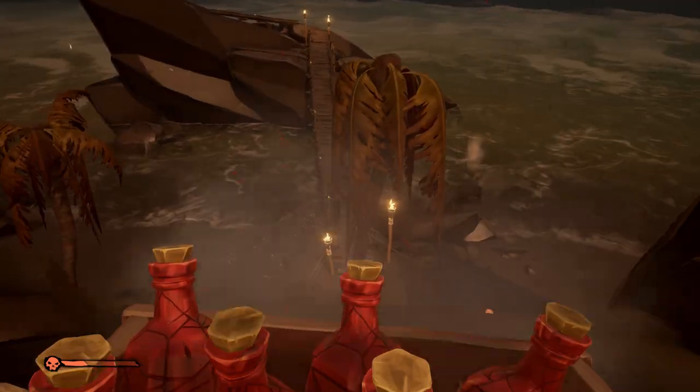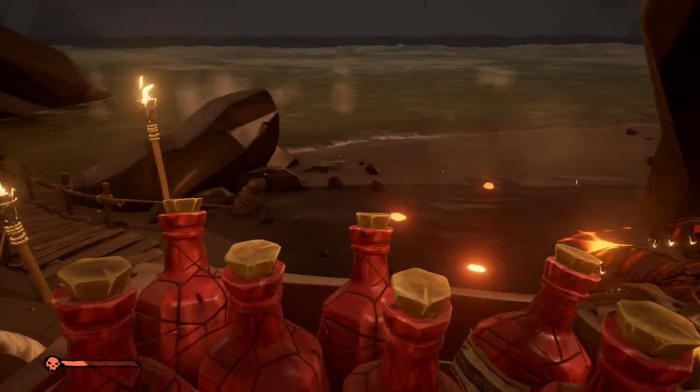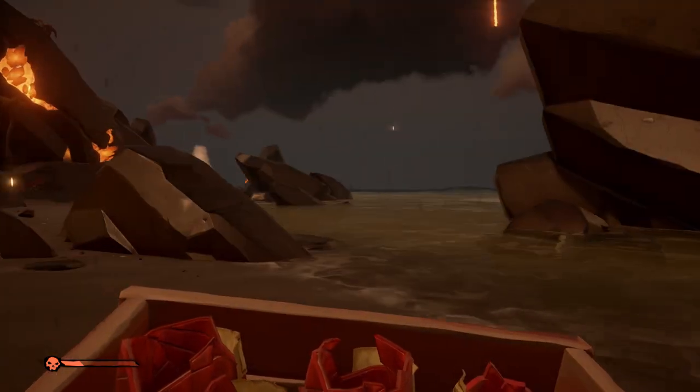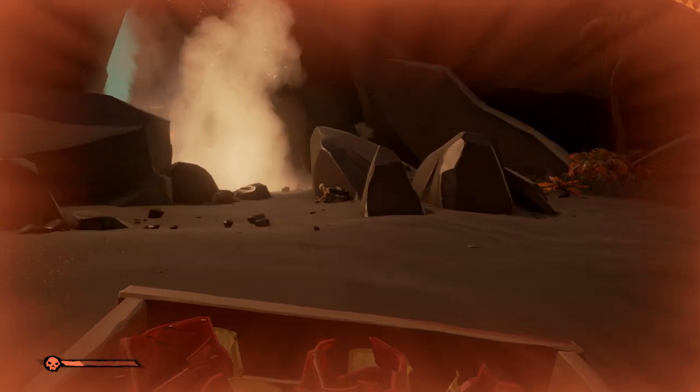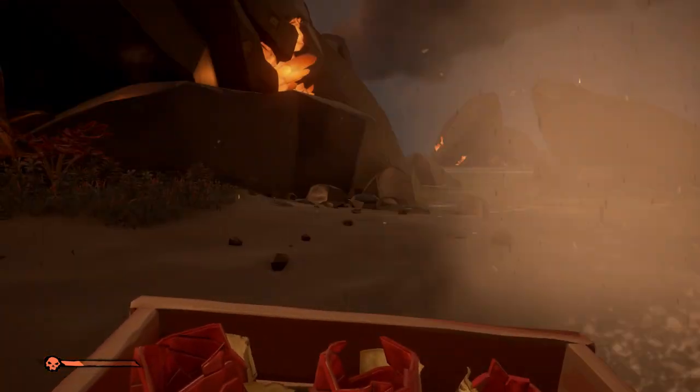For the bottles of rum you need to watch your step. Don't jump or fall with them, and don't crash your ship. Any damage to the ship will damage your rum bottles. Even the smallest crash can break them.